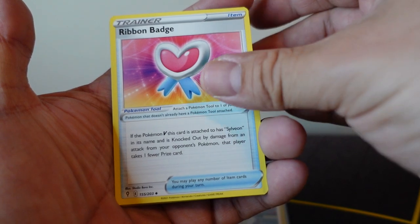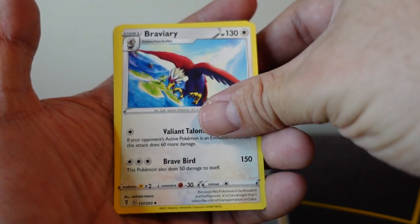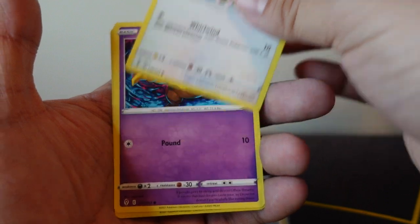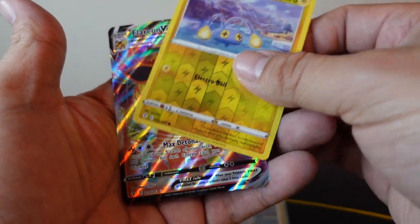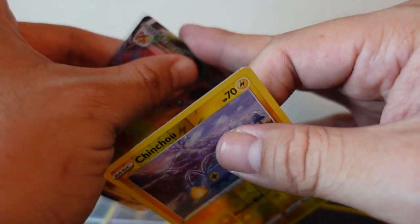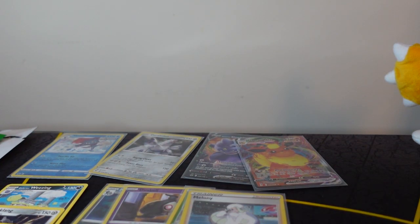Electric Energy, Ribbon Badge, Flaaffy, Braviary. Hippopotas, Saruah, Psyduck, Rufflet, Drowzee. A Reverse Holo Jigglypuff, common. And our rare card is a Flareon VMAX! Holy cow guys, thank you for smashing that like button. I'm not going to complain — I mean I got a green pack, but Flareon VMAX! I have not pulled that card yet, so that is amazing.